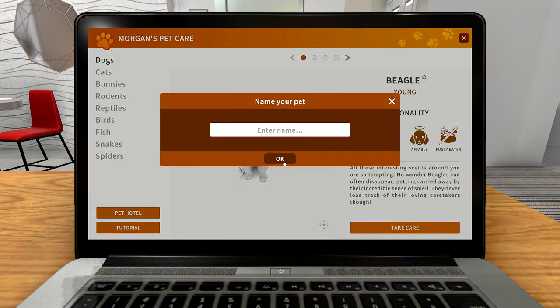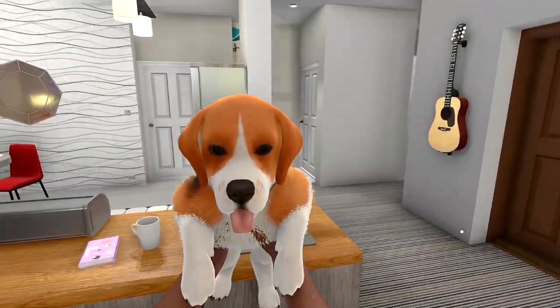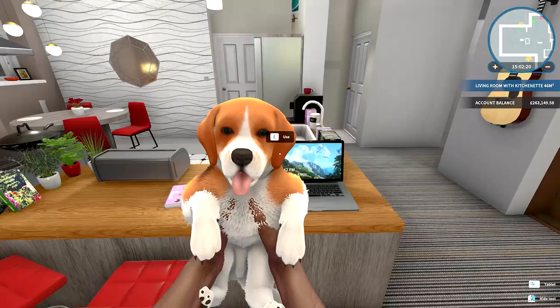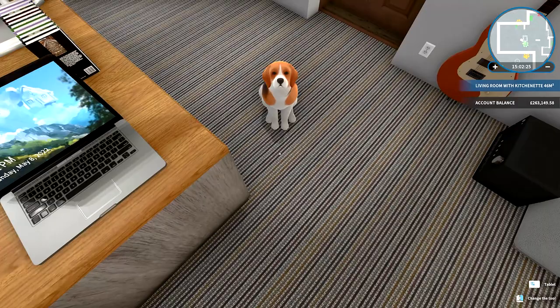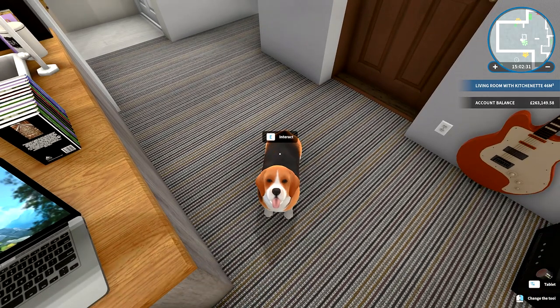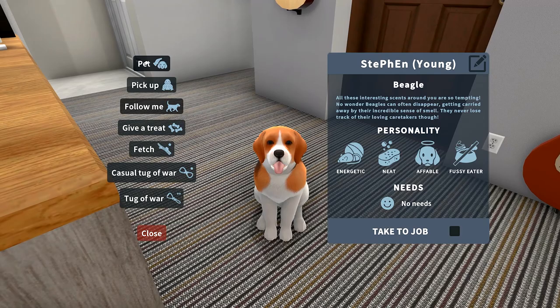Basically you pick your animal, give it a name - we'll call this one Stephen - and then it just pops up like magic in front of you. You can swing him around and put him down on the floor. There's a little menu of options - you just click on the animal, press interact, and you get choices like pet him.